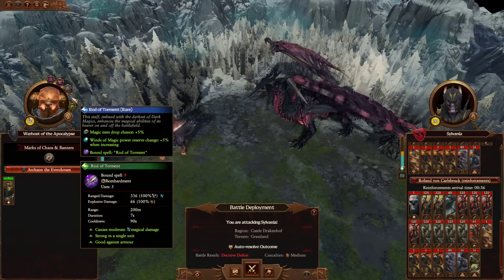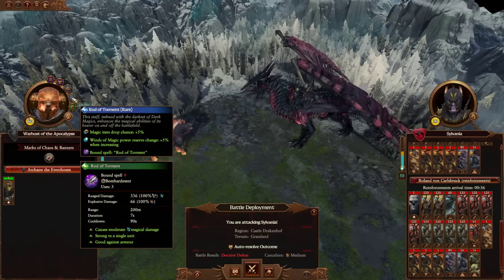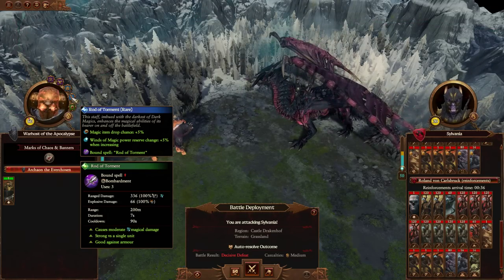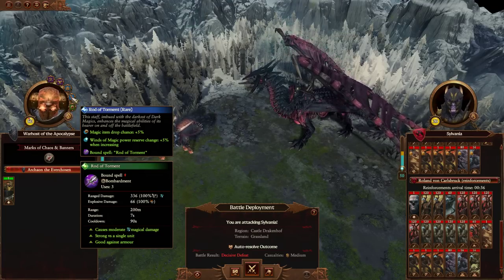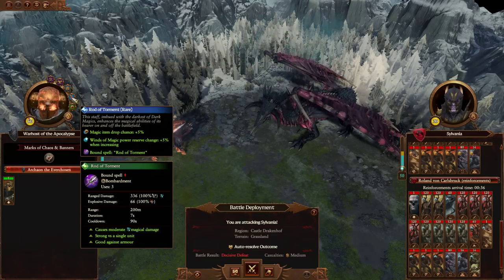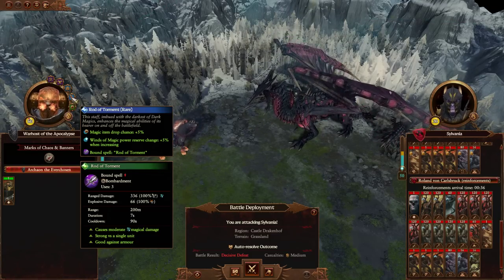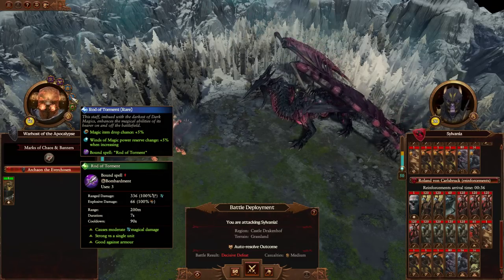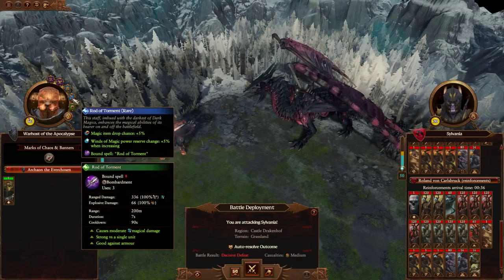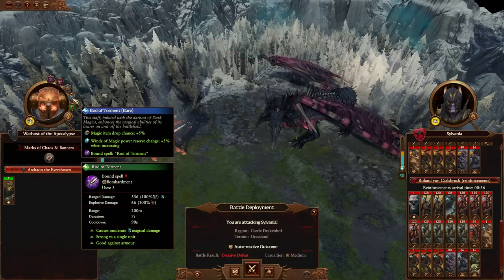We've got a Rod of Torment here as the arcane item — magic item drop chance, winds of magic power reserve plus 5% when increasing. That's garbage. And bound spells Rod of Torment, which are essentially doom bolts — that's okay I suppose. When it comes to arcane items there aren't really a whole lot of good ones in the game at the moment. Things like the Forbidden Rod are okay, but a lot of these have been severely nerfed since Warhammer 2. Maybe the channeling staff might have been better just to cast winds of magic faster.